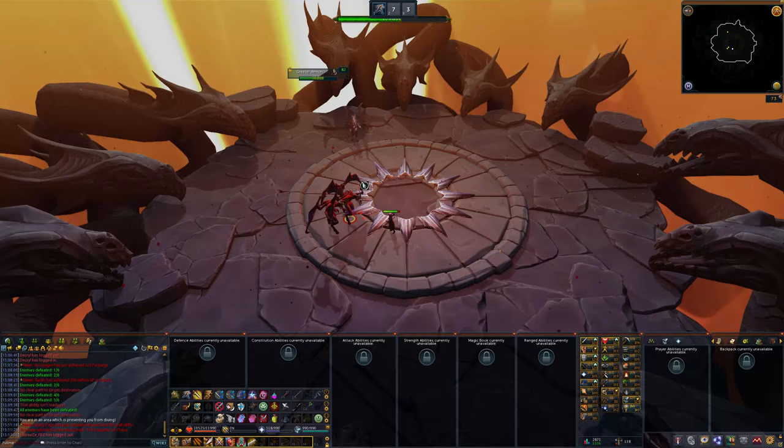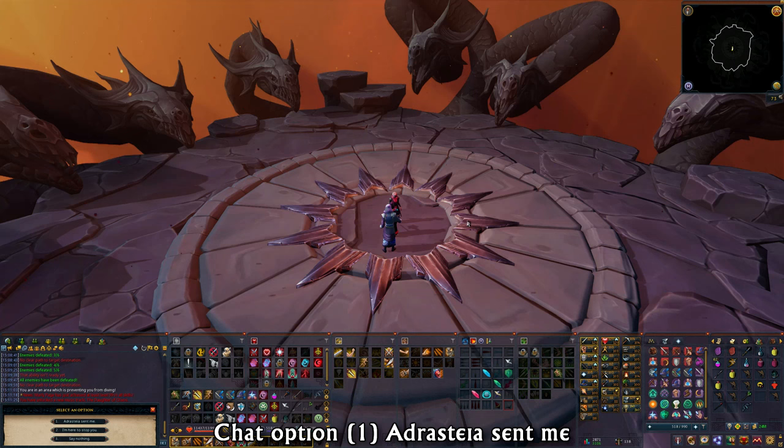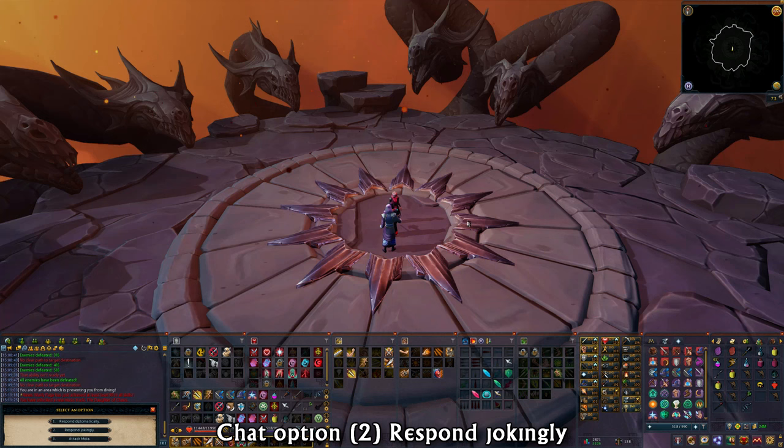After the fight, you'll have some conversation and then you'll want to talk to Moya. Once you get a set of chat options, choose option 1: 'Adrastea sent me.' I don't believe it matters for the quest at all, but just in case, choose option 1. Next, I don't believe it matters, but I chose option 2: 'Respond Jokingly.'